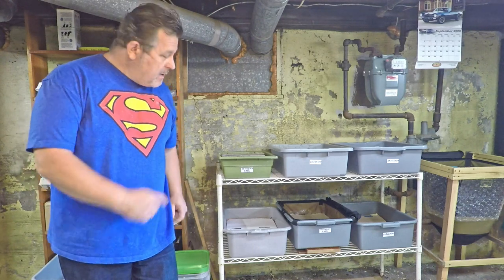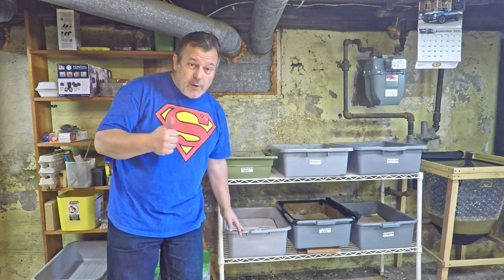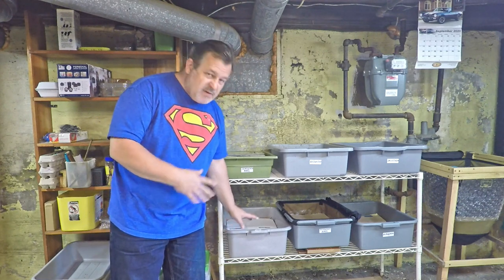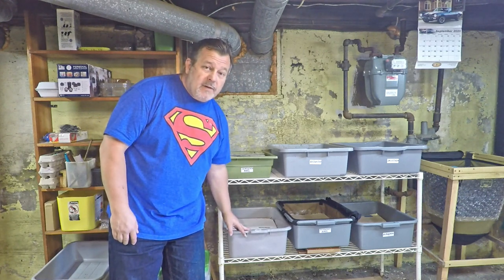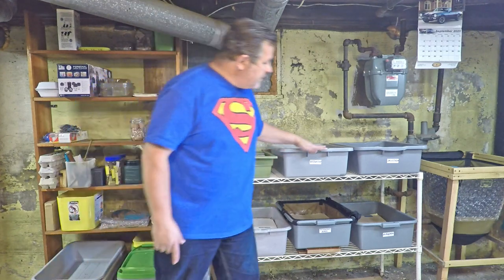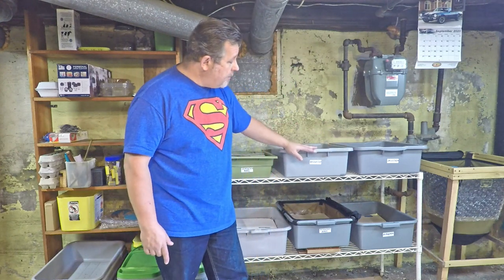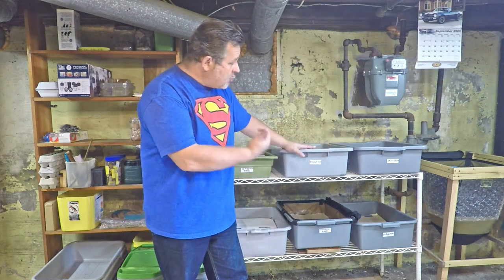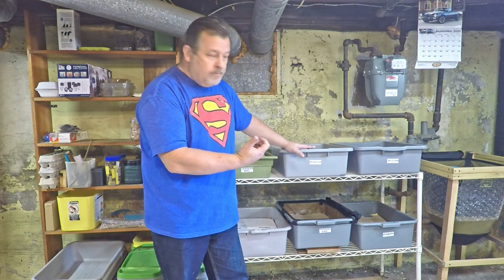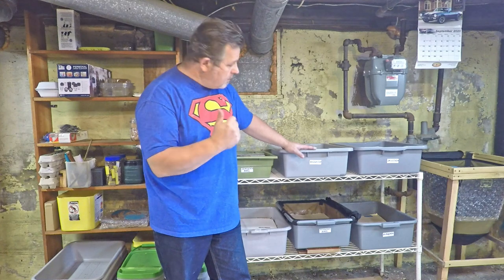We're down here in my wormery now. The new bin that we're going to be launching is this one right here — I built it, as you saw on my spreadsheet, five days ago. It's been sitting here priming and getting ready for the inhabitants. The two bins we're going to get volunteers from, which I think have about 5,000 worms each, are these two right up here. We'll begin by scooping worms out and then replacing the vacated space with some food.